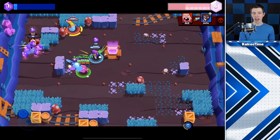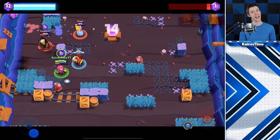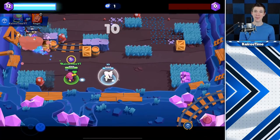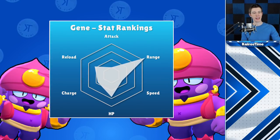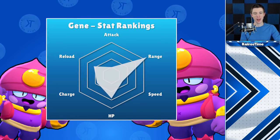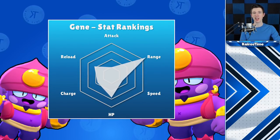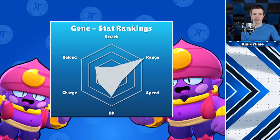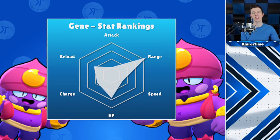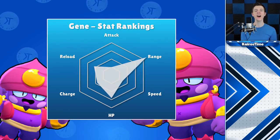Pam's star power requires an attack and an enemy brawler in range to heal, while Gene can do it passively without wasting any shots. These reasons make his star power very strong, and it will be interesting to see how it impacts the competitive meta. Attack power is Gene's lowest ranking stat, but his range is his biggest strength. His HP is mid-range but the highest out of all long-range brawlers. His super charge rate is low, especially since his attacks don't pierce. His damage per second is 666, almost identical to Nita's.